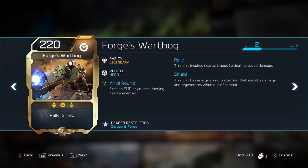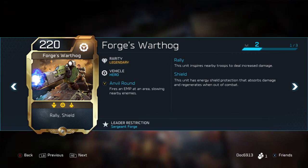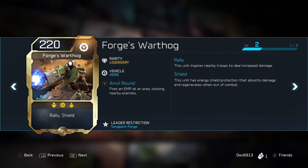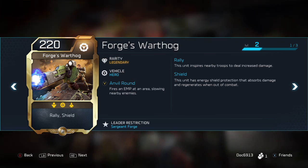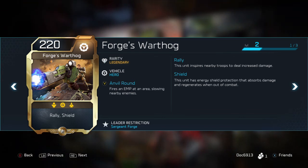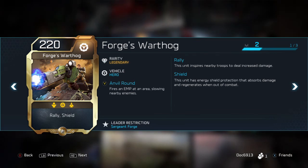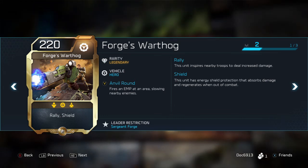It feels like he has a very comparable amount of shield and health compared to the other Spartans or Banished Leaders — that was one area where I was a little nervous about. But he can actually take a good amount of damage, and having the shield really helps. At 220 energy, I think they placed him quite well. He could have come in underpowered or overpowered since we didn't see him in the beta, but I think they kind of hit the nail on the head with where he is right now.